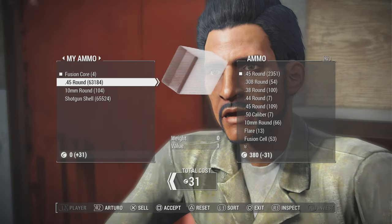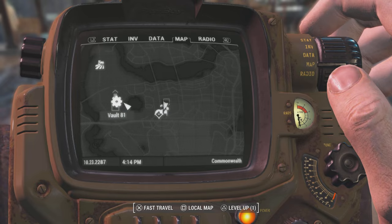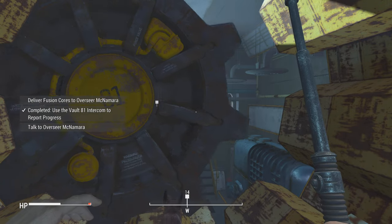It's pretty easy to get three fusion cores. I got three over at Diamond City, which you'll find early on in your playthrough. I got them from Arturo there, and once I had the fusion cores I made my way back to Vault 81.